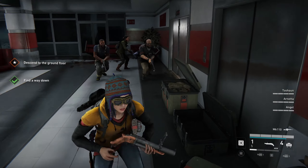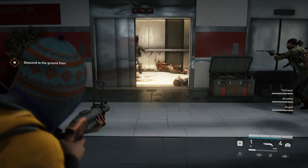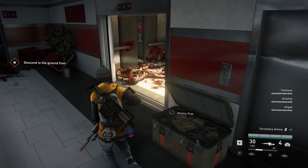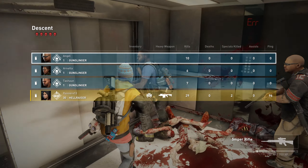The only thing you need to be aware of at the end of the first part is that as soon as you arrive at the elevator, a bull may be inside. Make sure to have your grenade launcher ready — you will only need two shots to finish him off very easily.